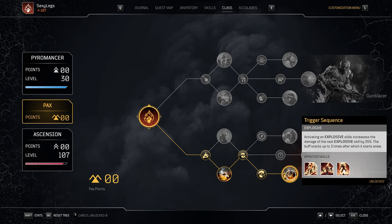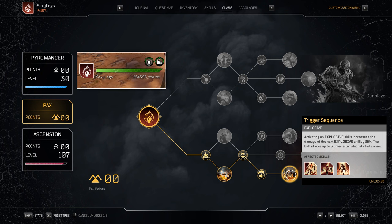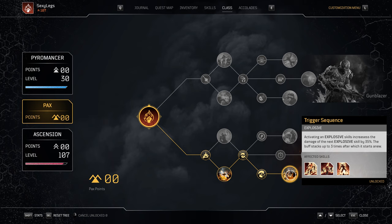Finally, we have Trigger Sequence: activating an explosive skill increases the damage of the next explosive skill by 35%. The buff stacks up to 3 times, after which it starts anew. Trigger Sequence is the most powerful packs node for AP Pyromancer — with full stacks, your Overheat or Eruption damage will be multiplied by 105%. It has no internal cooldown and does not reset upon level retries. You'll know you have at least one stack from the bomb icon above your health bar, though the icon does not indicate the exact number of stacks. Upon the 4th use of an explosive skill, Trigger Sequence resets to 0 stacks.